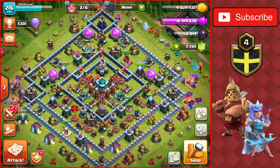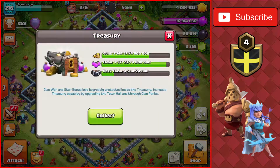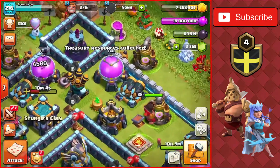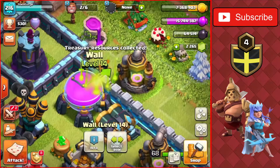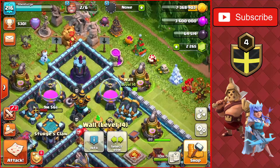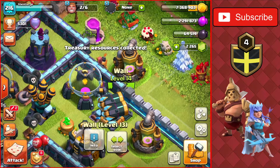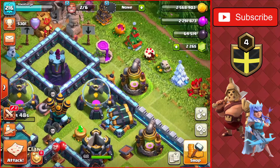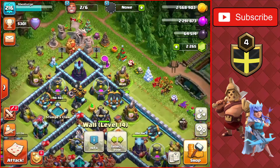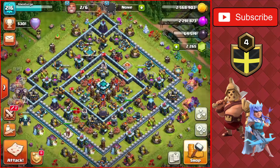We can't upgrade her anymore on this account - we now have two out of four heroes maxed out. We also have some loot in the clan castle which I'm going to use right now. We'll fill up the elixir storage and upgrade a few walls using the elixir - spending basically all of it. We'll do one more wall and one more gold wall to finish off. That's one, two, three, five walls for a total of 25 million gold and elixir combined.